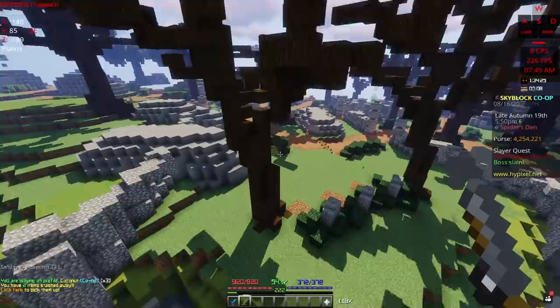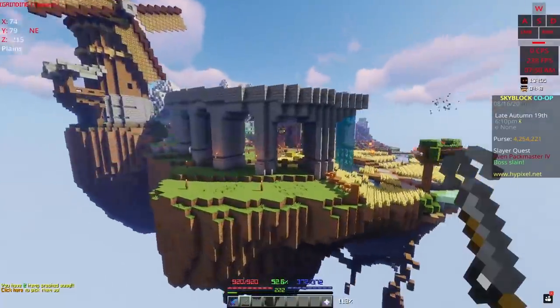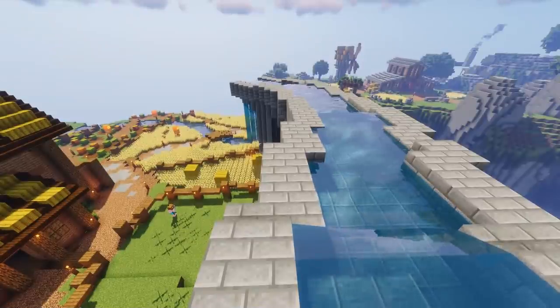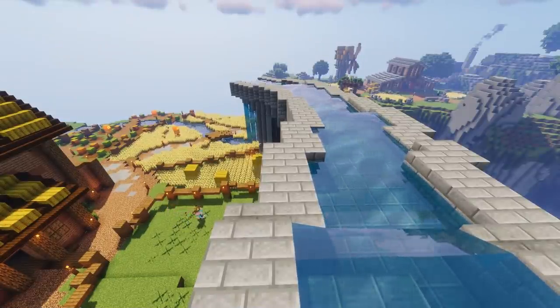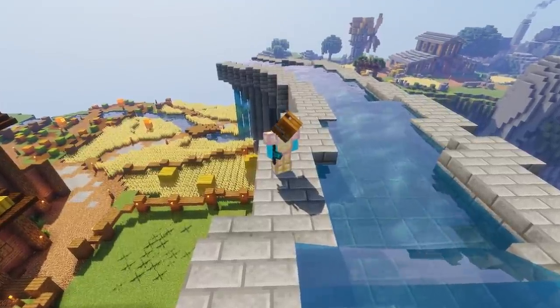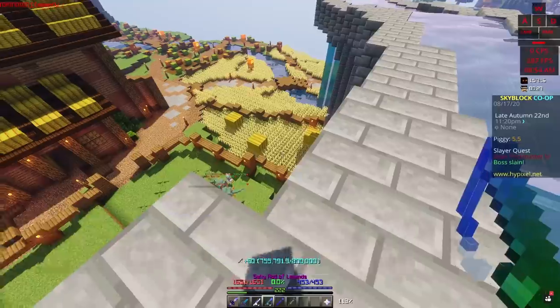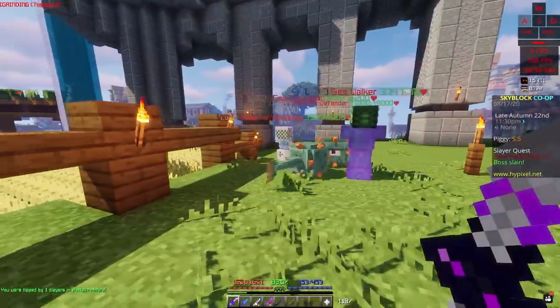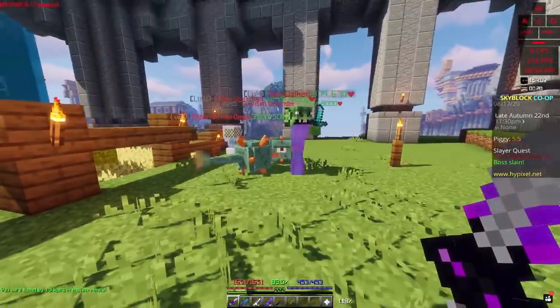After arriving, you will want to use the Grappling Hook or the Aspect of the End to get to the Barn. Once at the Barn, come to the water spouts. If you stand on the edge, the sea creatures will get flung onto the ground and won't aggro you, due to the Dolphin's ability.